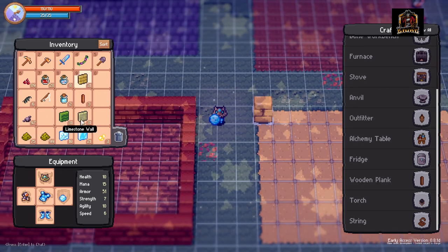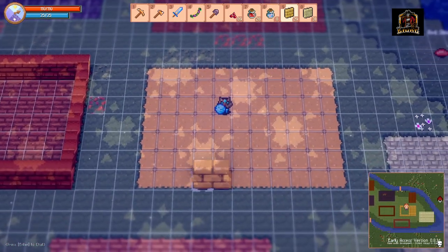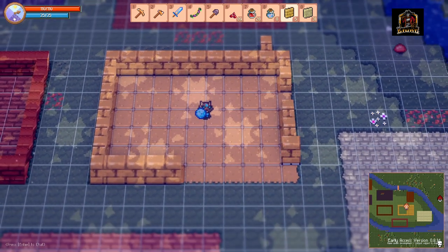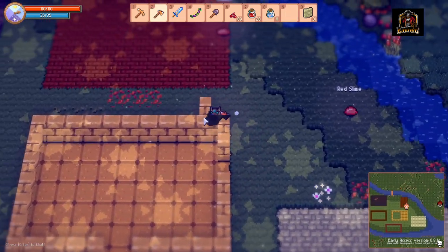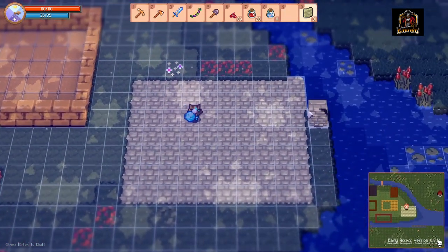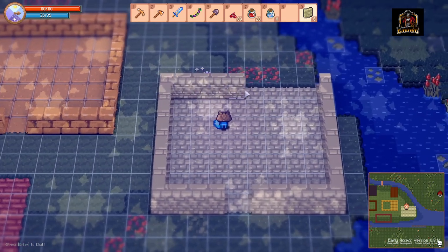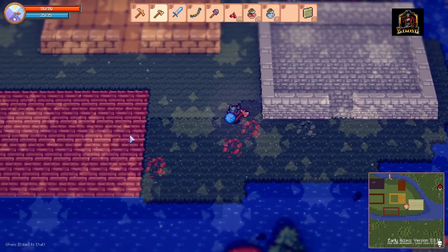We have sandstone wall and limestone wall to place next. It lags a little bit every once in a while. This is a smaller area just because we were running out of room, so a couple of extra walls there.